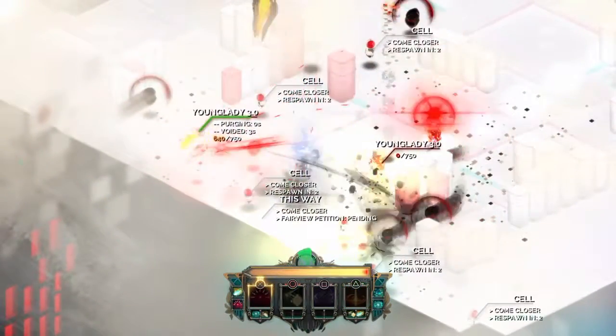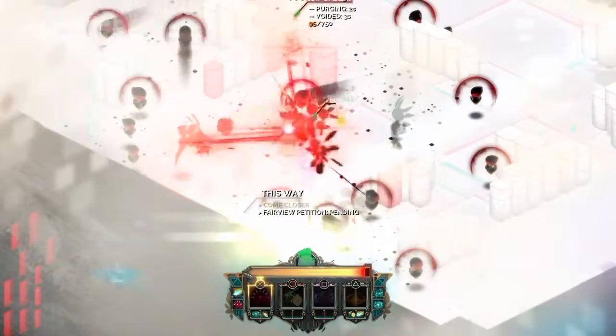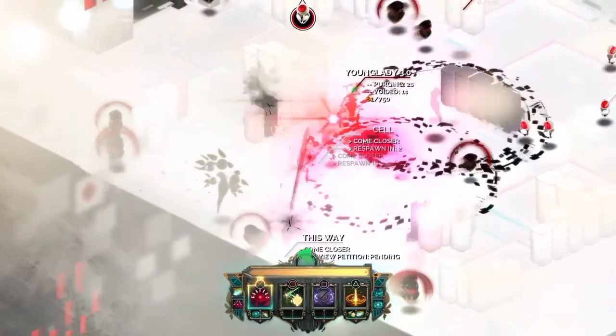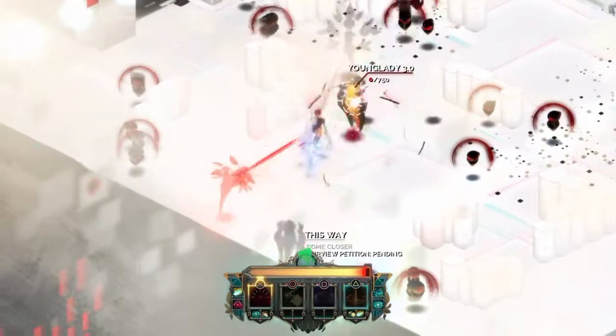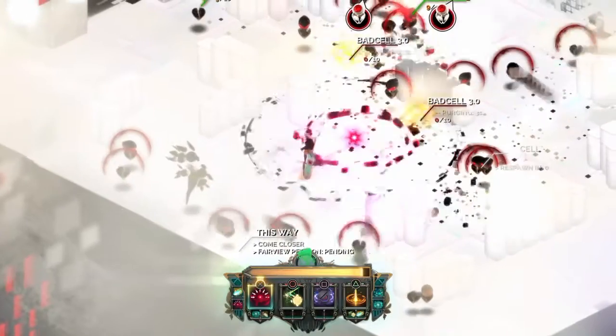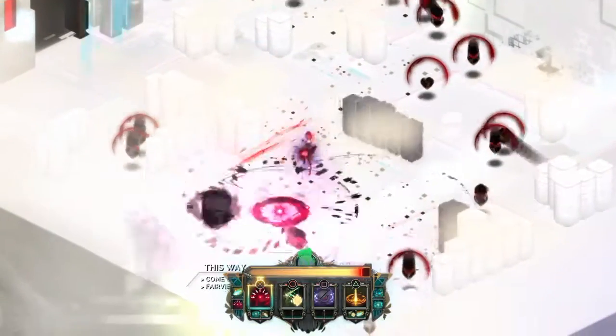This weakens all the enemies and gives a 20% lifesteal, so you get your health back the more you attack. Targets are also slowed down 70% and the function does damage over time. So the more you attack, the more enemies attacking you, the more health you get back and the more damage you do — win-win all over the place.